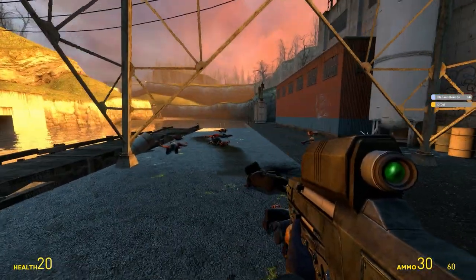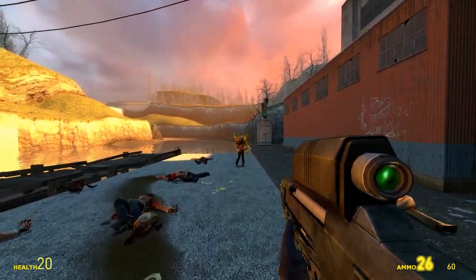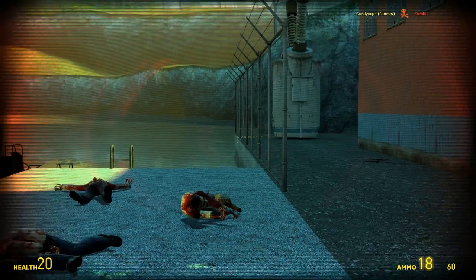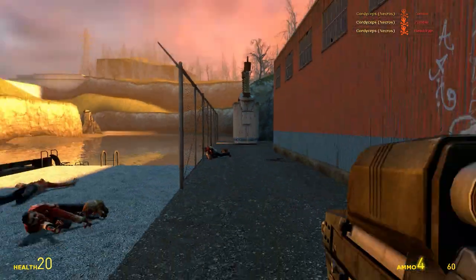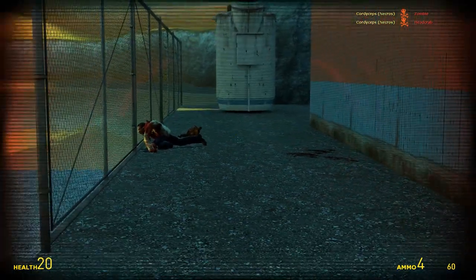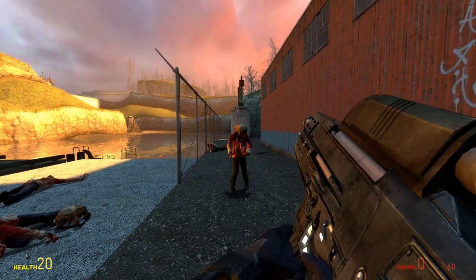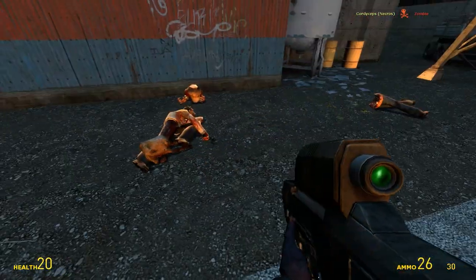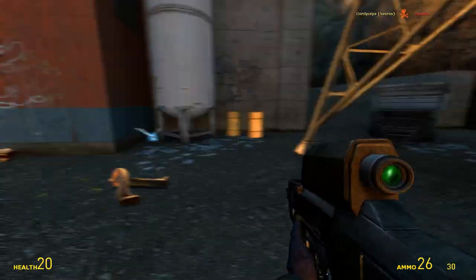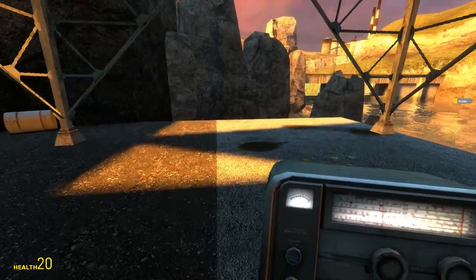This is the OICW, which looks like some sort of assault rifle that belonged to the Combine. It's very effective. When you zoom in it uses single shot, and when you don't zoom in it's fully automatic. Nice reload animation. I actually like this gun — it looks a little dated though, so I can see why they didn't use it.